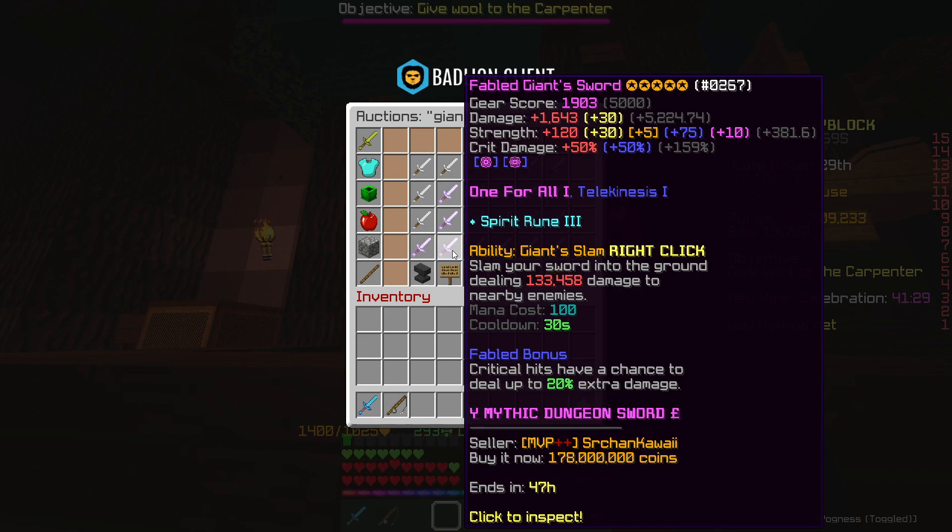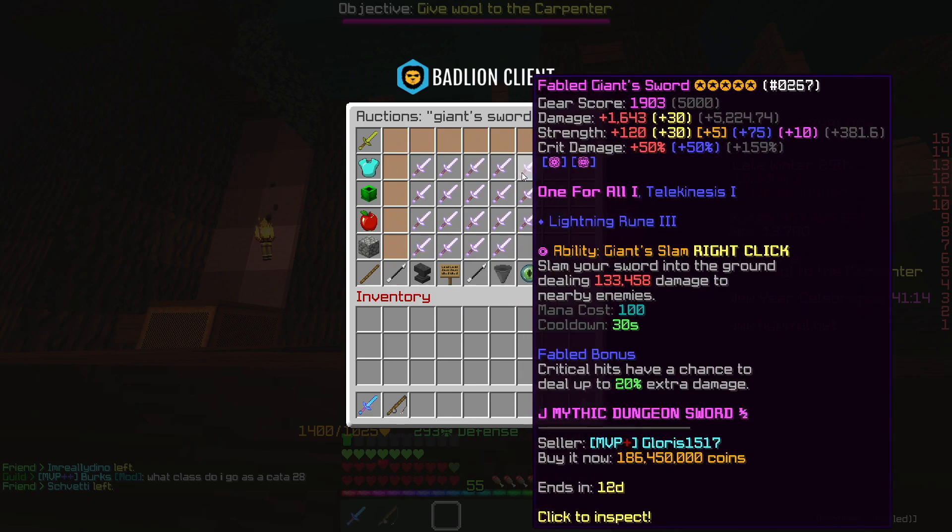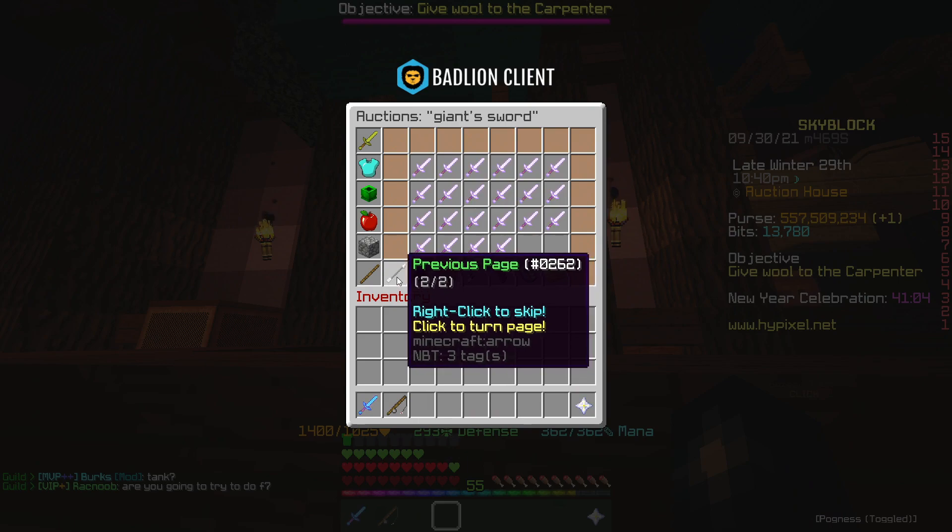I've found a bit of a flip here but I am reluctant to buy it. It is this giant sword - it's 5-starred, fuming potatoes, fabled, recombobulated, with the gemstone and the Art of War as well. It's listed for 178 million, the next cheapest one is actually 186.4 million, so if I sell this for 185 million, then after the listing fees and tax I'm going to make like 3.5 million profit. I don't know how long it's going to take to sell, I'm just trying to weigh up if it's worth it.